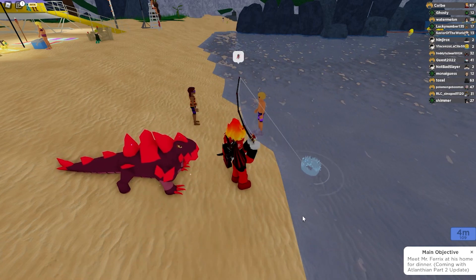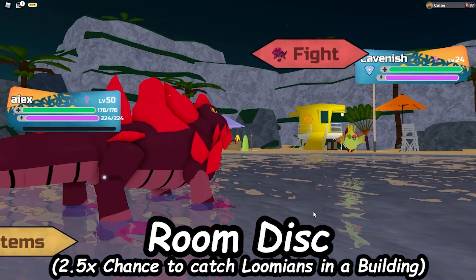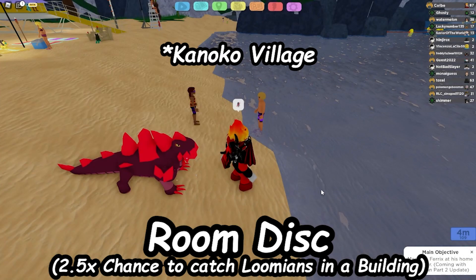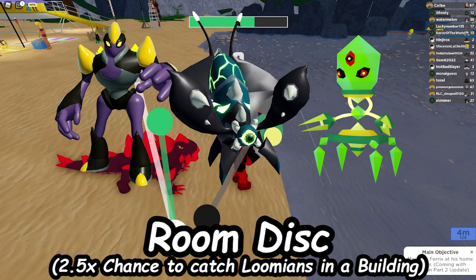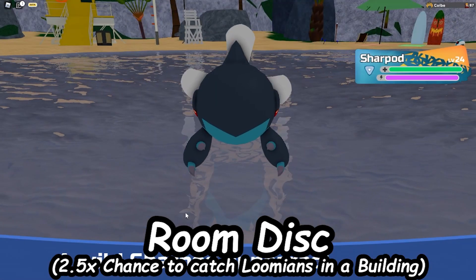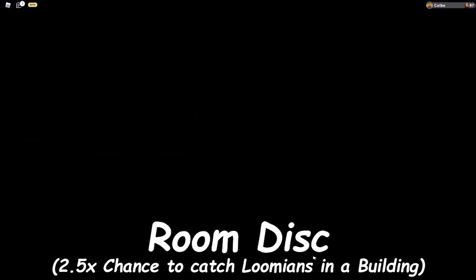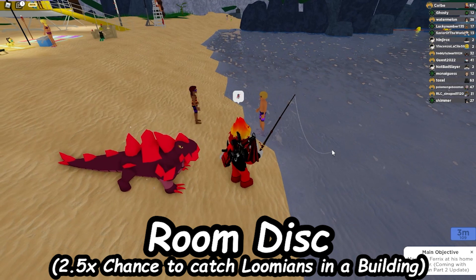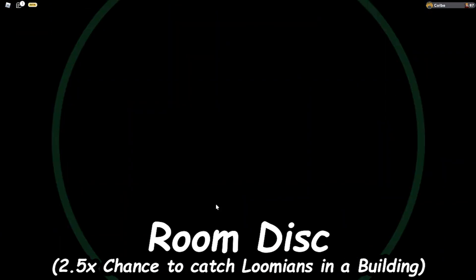The next disc is going to be called the Room Disc, and this will give you a high chance to catch any Lumions that are inside a place, like a building or a cave. So if you're in Igneous Hollow, Polo Corp, or even in that one house in the Haiwa village to catch Slugglings, or if you're trying to catch some soft-resetable roamers like Mudagon, Cephalops, or Elephates, this would definitely help. I'll admit this was a last-minute idea while recording, so let me know if you have a better name than the Room Disc.